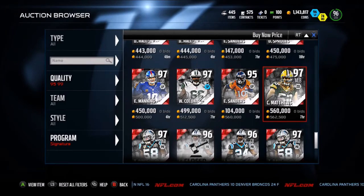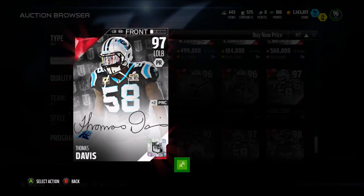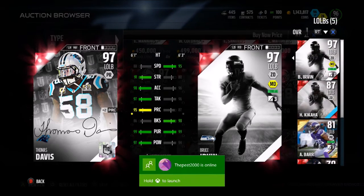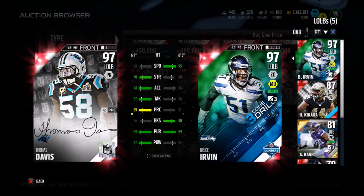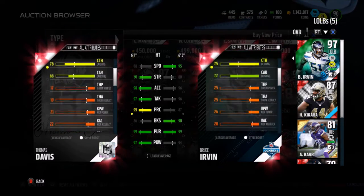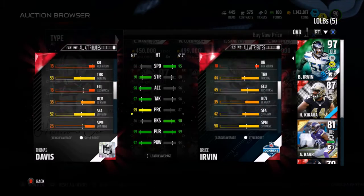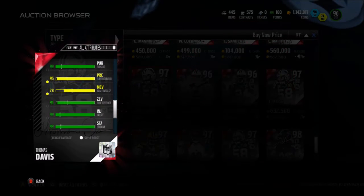We're going to look at Thomas Davis: 88 speed, 91 strength, 90 accel, 95 play rec, 99 pursuit, 97 hit power, and 94 zone coverage. This card looks ridiculous. If you have a 4-3 outside linebacker spot and you need one, get him.